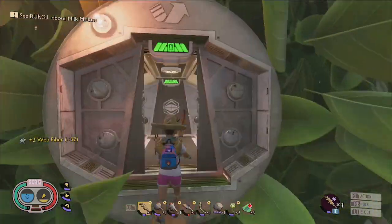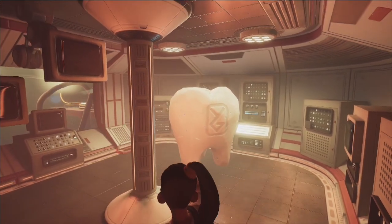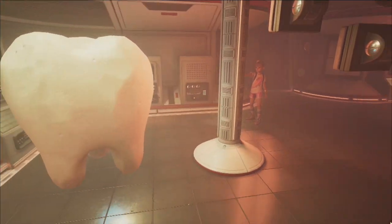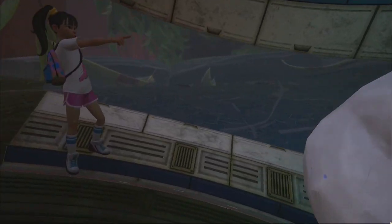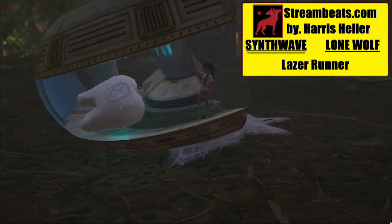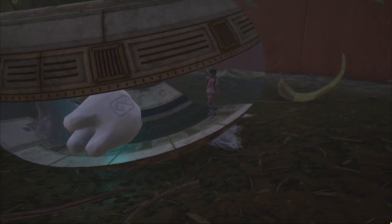The next molar can be found in the secluded radar dish lab located above the hedge lab and can be accessed by traveling across some of the branches on top of the roof of the hedge lab. On the ground level beneath the hedge lab, inside of a broken lab hallway that's fallen from above, you will find another molar that may or may not be surrounded by spiders.